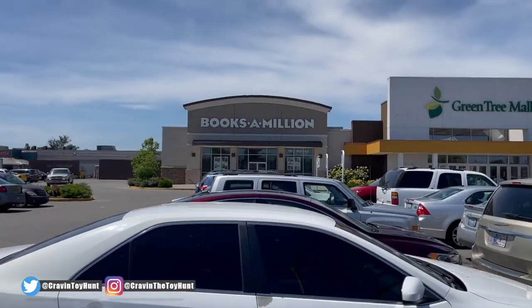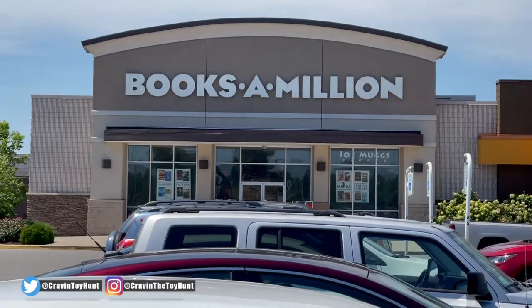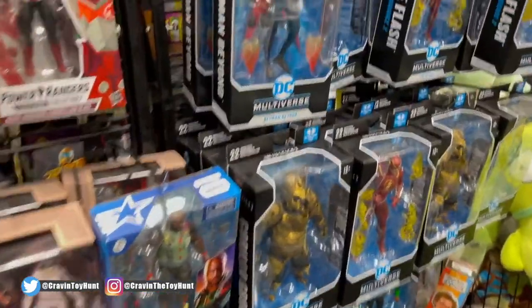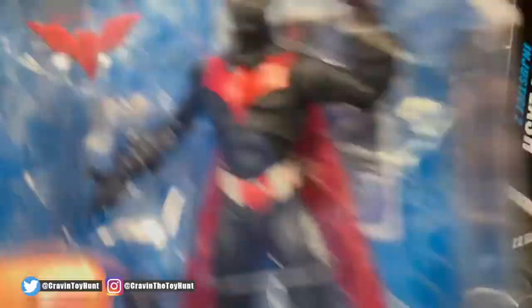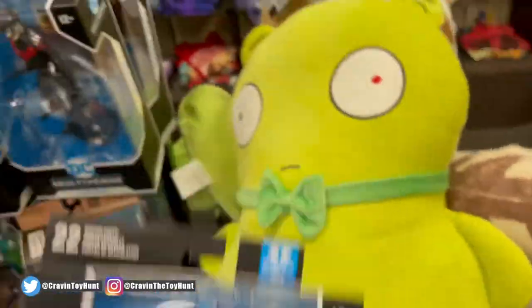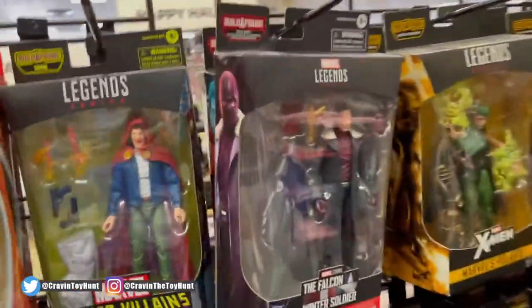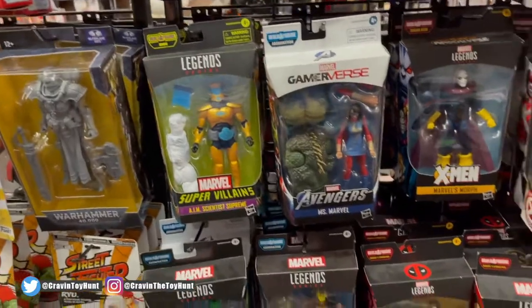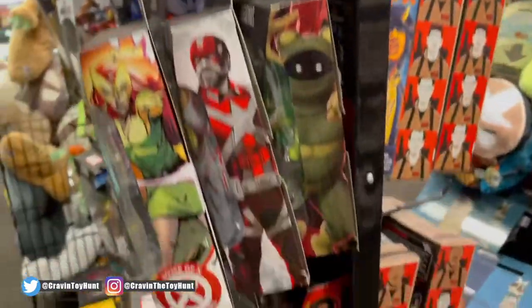One last trip — heading into Books-A-Million real quick. I've seen some Villains wave stuff there before it dropped anywhere else, so maybe we'll find something. They have the Batman Beyond variant — the one without the Dota build figure piece — that's kind of cool. They've got a Gorilla Grodd, Azimoth, Hood — now you can find those everywhere. Still got a Jean Grey, a bunch of the same things.